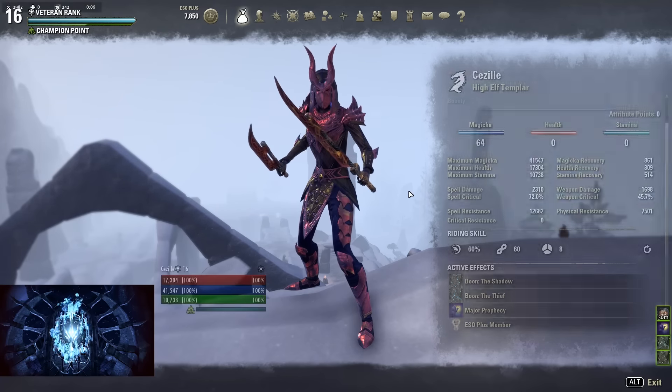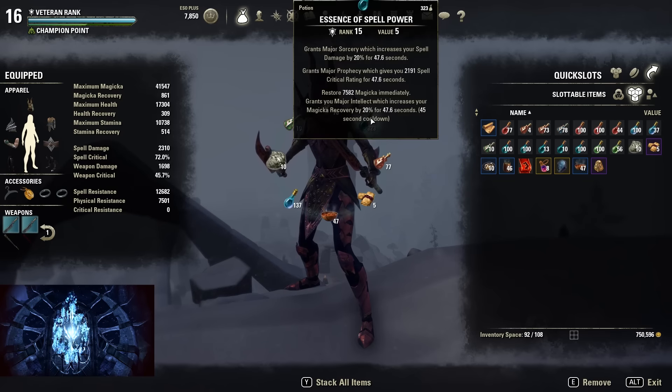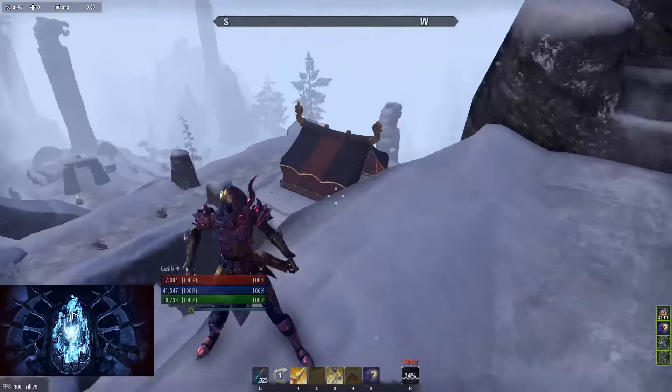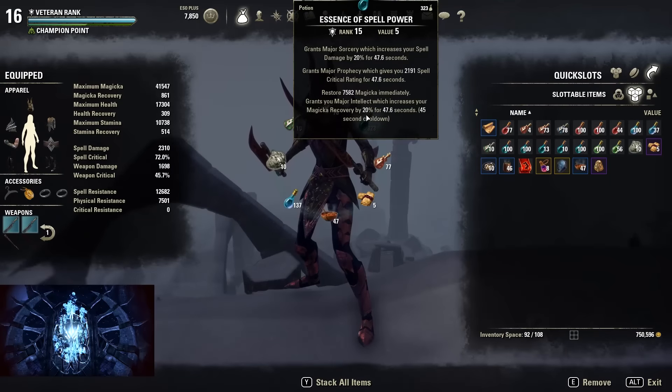The buff food I use is the Solitude Salmon Miso Soup, which gives you max health and max magicka. The potions I usually use are spell power potions because they give you spell damage, spell crit, and magicka back, which is really nice. We use Inner Light so you don't really need the spell crit part of the potions, but I just usually buy those so I have them — it doesn't really matter.